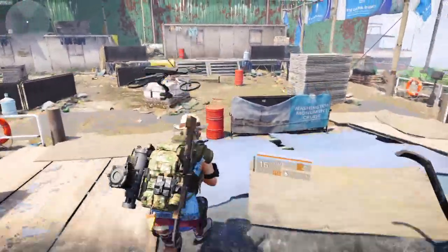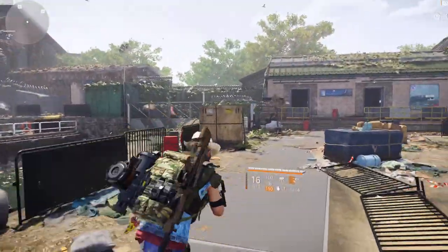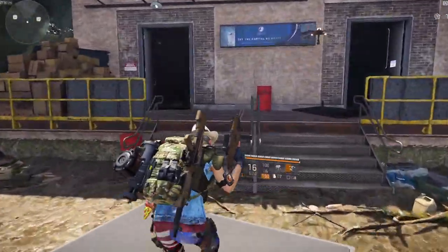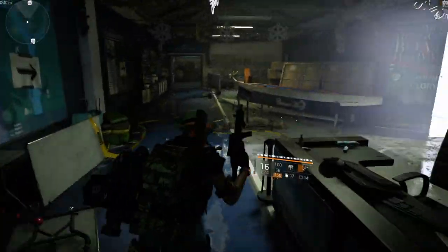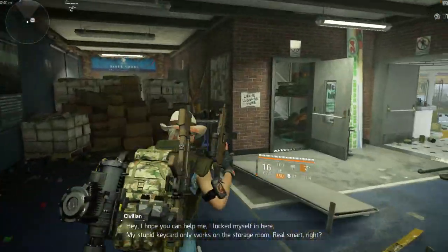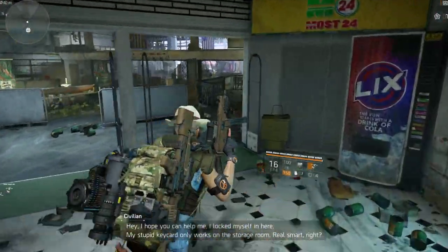What you want to do is come through here. There's a phone just in this room here behind a lock — you want to grab that. There's also another locked room just in front here, which you can find a key card for upstairs.